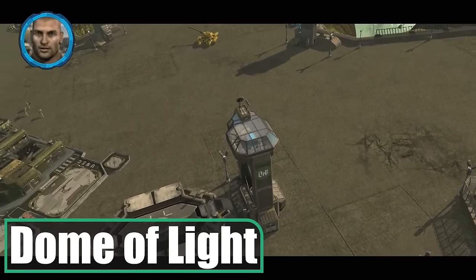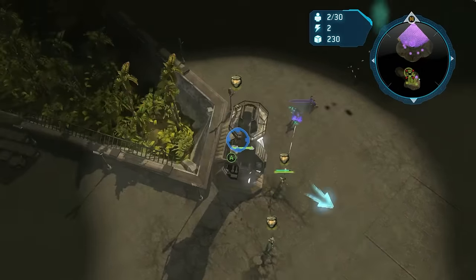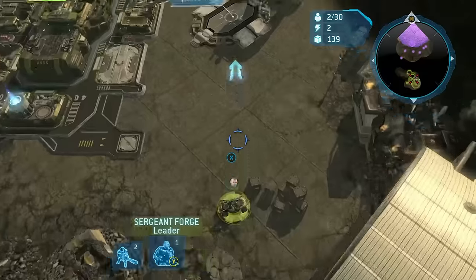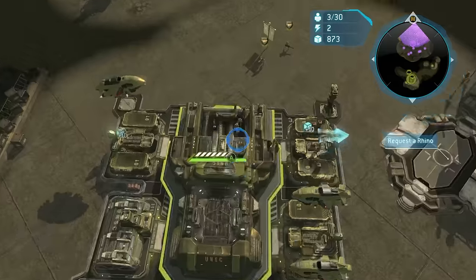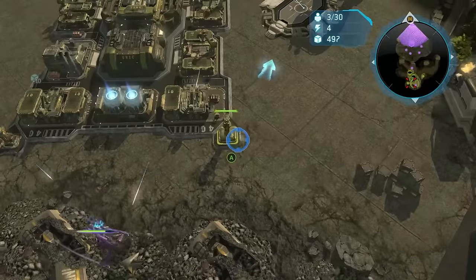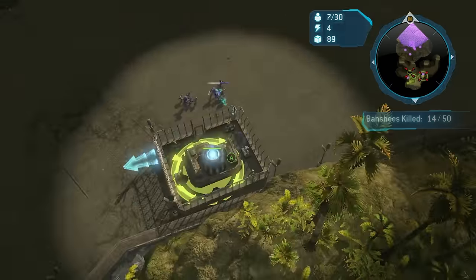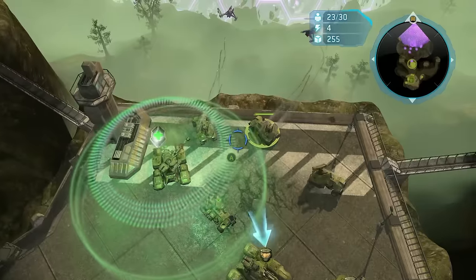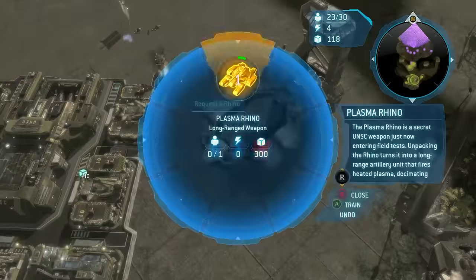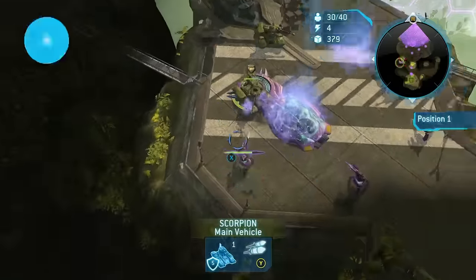Dome of Light is a walk in the park compared to Arcadia Outskirts, at least at first. I garrison Jerome nearby and use Spartans as defense. The main objective is to send experimental Rhinos to various positions — the mission gets harder with each Rhino I place. I relax and macro, voluntarily training Marines and garrisoning them in nearby reactors. I build Scorpions and Wolverines, which become the backbone of my army from here on. I have the Wolverines farm dropships at the first placement site, then move Scorpions to the second, repeating the mega turret strategy from Arcadia Outskirts.